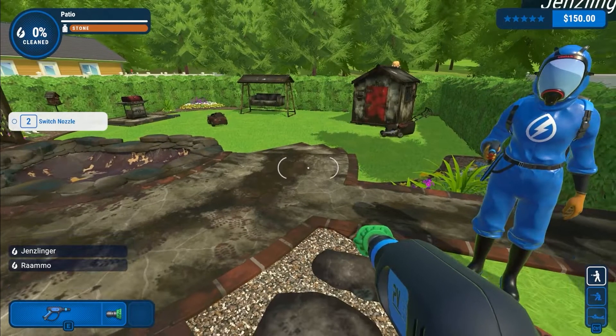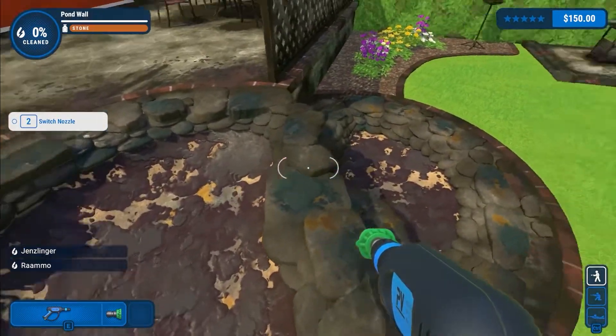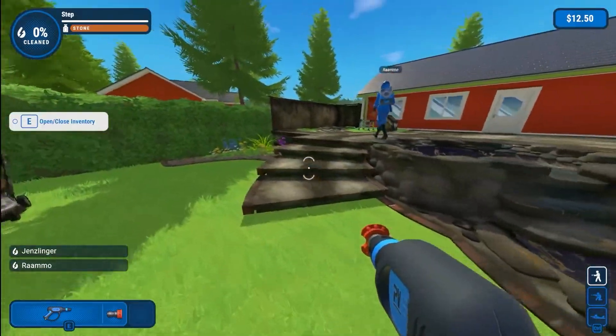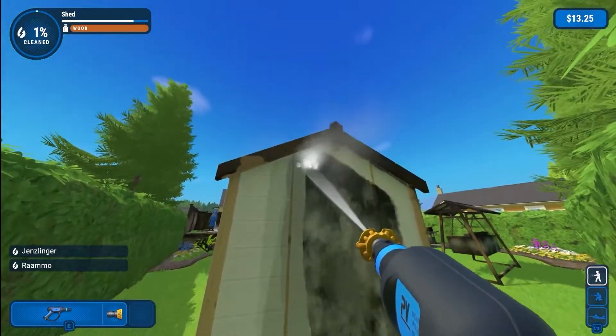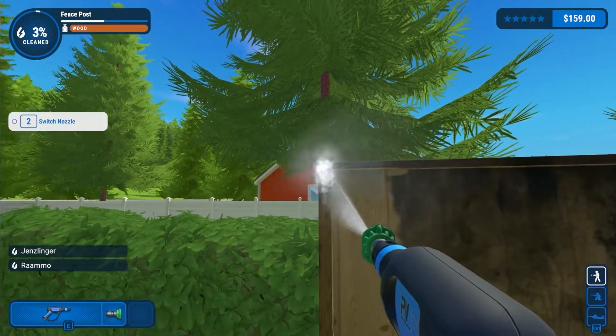Shall we do half and half or do it together? I think we have to divide and conquer — I've just realized we've got all of the barbecue down there, the birdhouse, all that stuff, as well as the path up here. I want 100% everything, leaving no stone unturned. Oh my god, it dings every time you clean a stone! The fence is — oh my god.